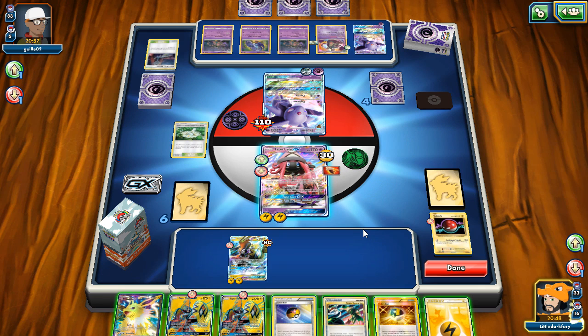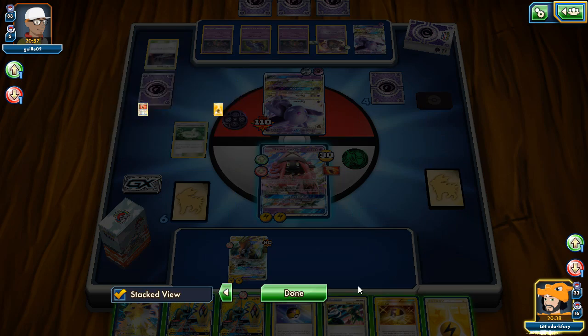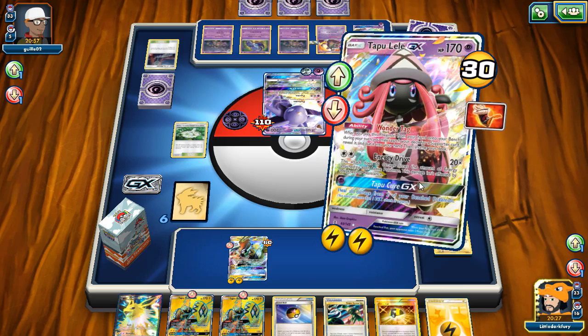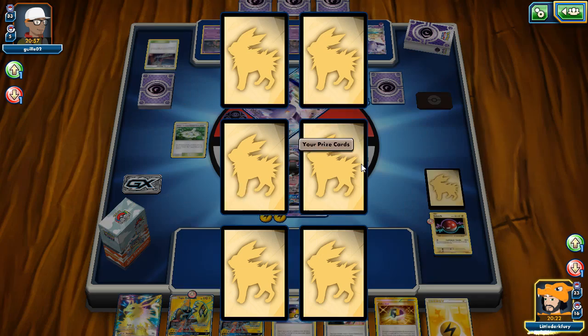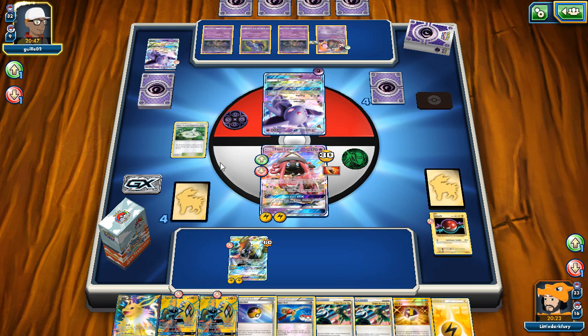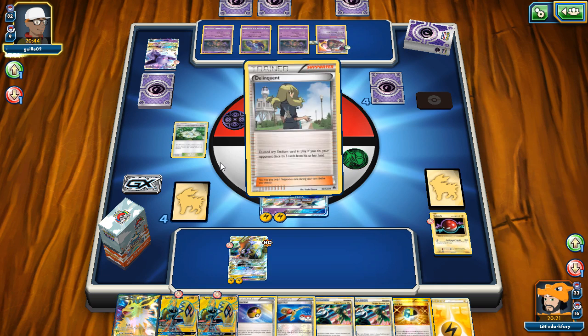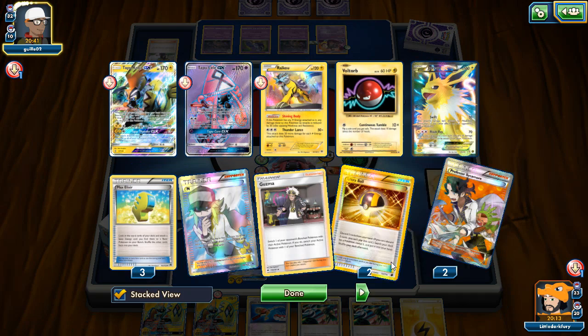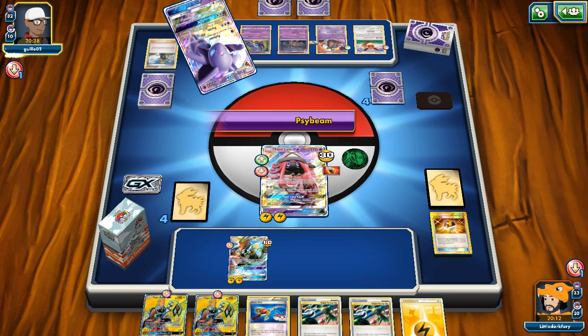We desperately need Field Blower. First game and we're playing against the deck that shuts us down. We need to find it soon. He has Afflicted attack but if we top-deck Field Blower we could start going. Or he can just retreat and knock me out — if he does that I concede. Even if we top-deck Field Blower we don't have enough energy in play to swing with Koko. He goes for Psybeam — okay, I'll retreat. I think I just concede — we can't really win this game.